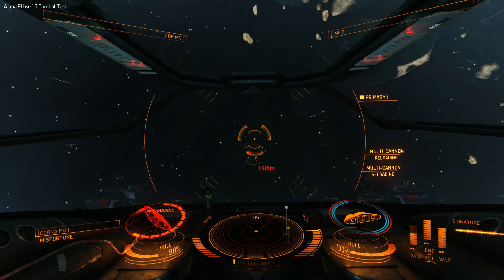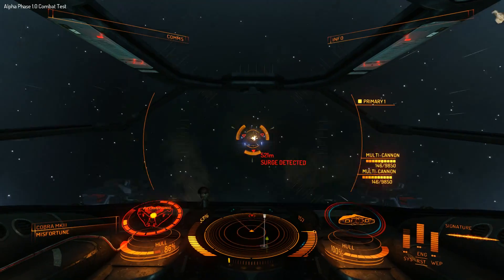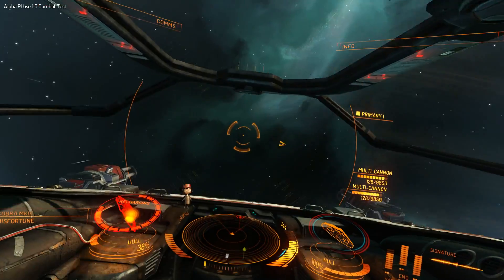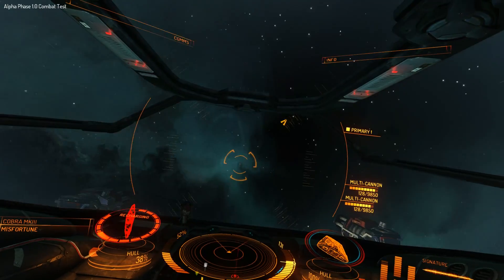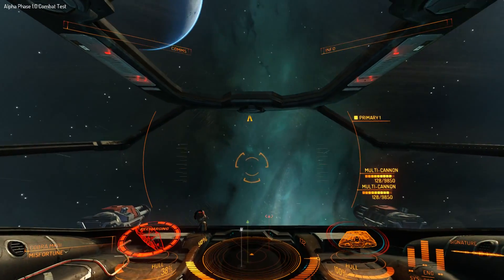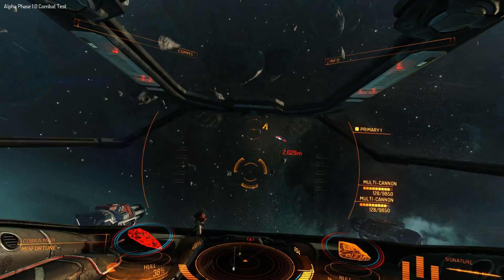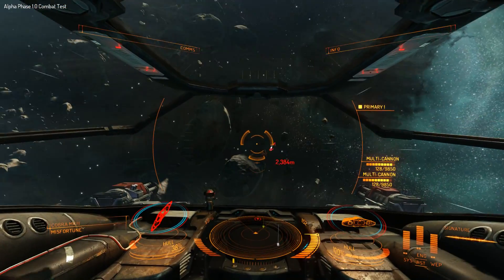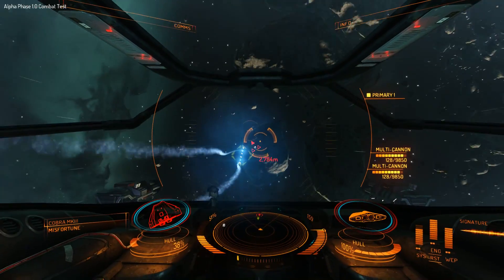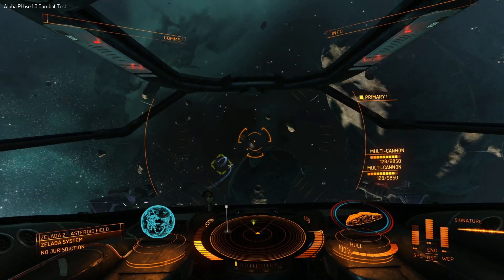Guns are running out of ammo — they're reloading. His shields are recharging. Got some on mine. There we go, more hull damage. What's my wingman doing? Wingman's on his tail — go on, finish him. Trying to catch up. Wingman's putting some fire into him.